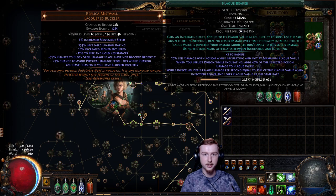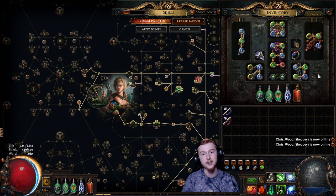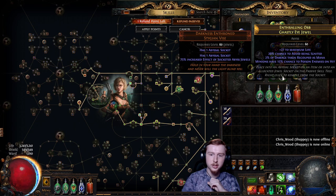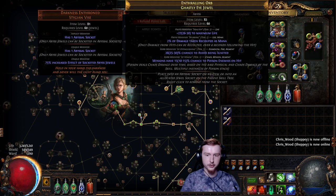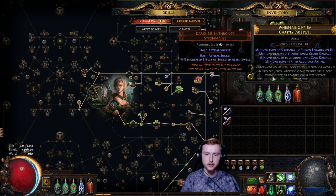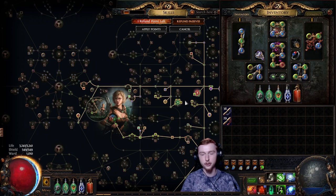That means Plaguebearer actually works with this build when we are clearing. Not only do we get Poison Proliferation from our Herald of Agony, we also get Plaguebearer — both of which will severely improve our ability to clear. We're getting all of our minion chance to poison from Eye Jewels, and we're using a Darkness Enthroned because it really helps with this. Each of these has chance to poison on hit, rolling from 10% to 15%. We need a good few of these to cap our chance to poison with minions, so pretty much all of my Eye Jewels around here are chance to poison. Eventually we'll be running the unique Ghastly Eye Jewel for damage over time multiplier.